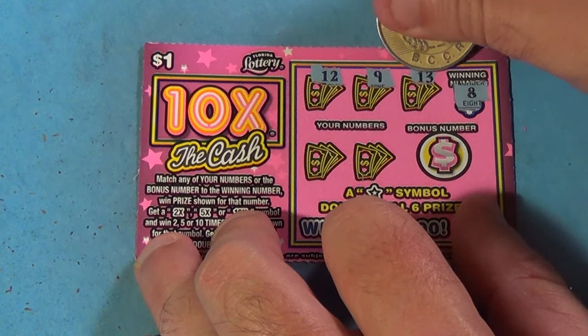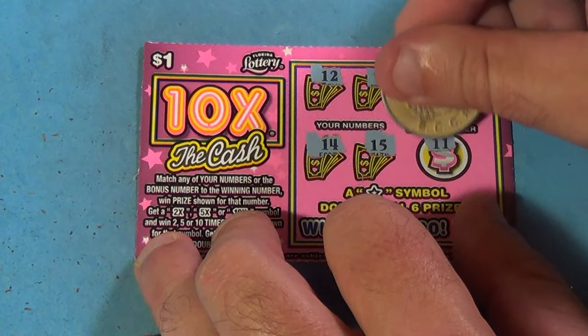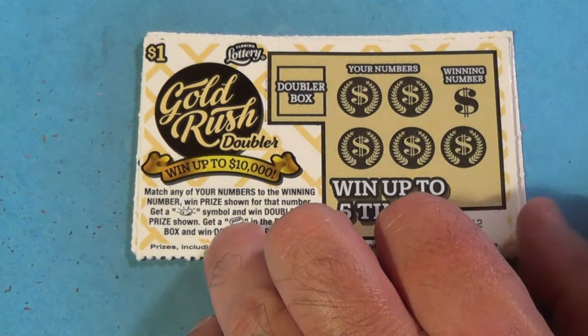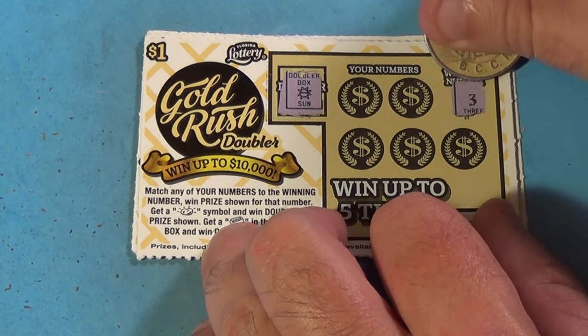This is the last one for the 10x the Cash — needs an 8. We have 12, 9, 13, 14, 15, and 11. We need a big win on these Gold Rush Doublers.